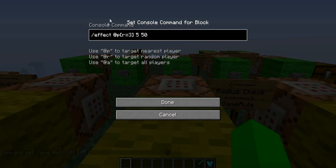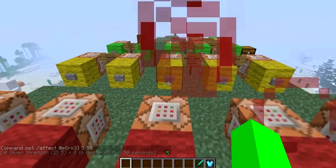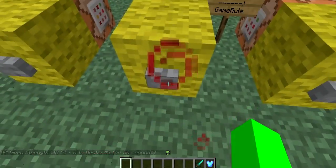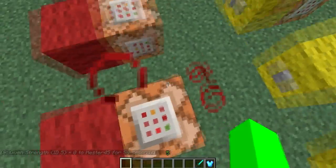This one is backslash effect at player and then R equals 3 — radius equal to 3. So I have to be within three blocks of the command block itself, not just where I trigger it. If that statement comes out true then it gives me effect 5 for 50 seconds — that's strength. Now when I click this it gives me strength for 50 seconds. If I go back here it won't say anything, but if I'm within range it gives it again. At the fourth block away, nothing.